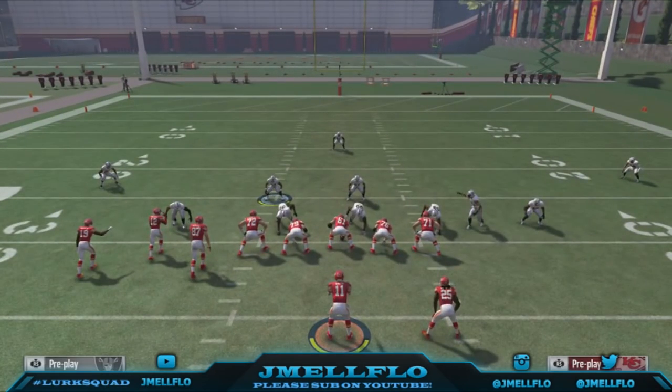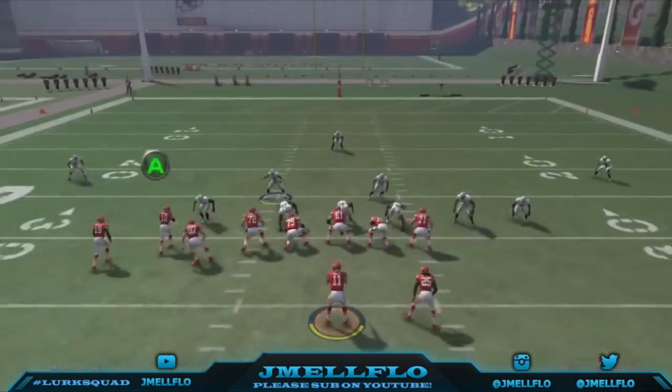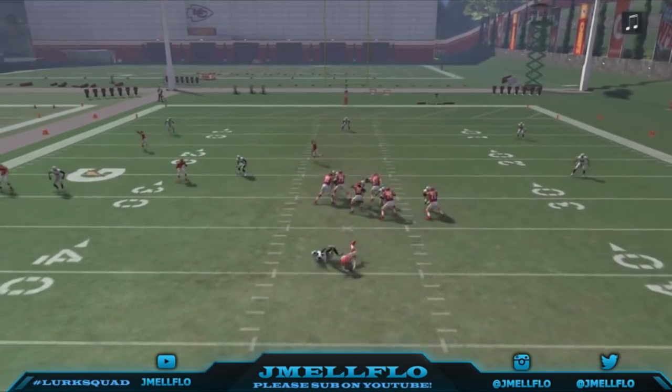We're going to start from 5-4 and work our way to 3. Five-man setup: base the line, pinch the D-line, crash and run. That's the basic setup — screaming with a running back block.